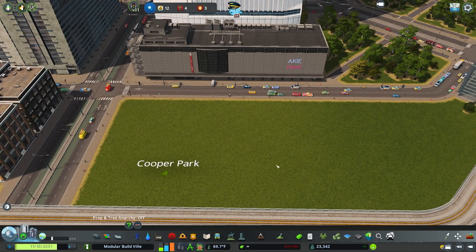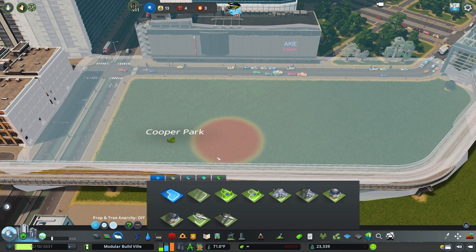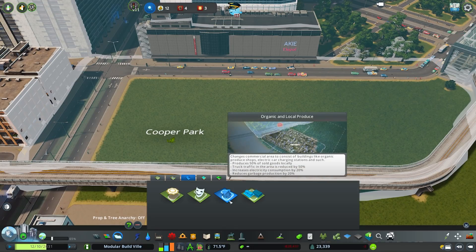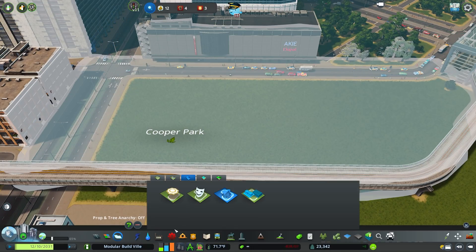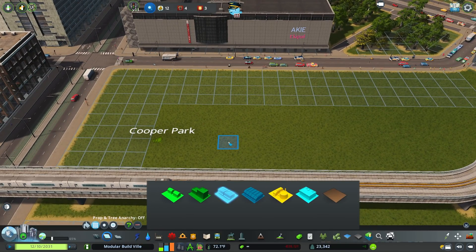First we'll cover the vanilla and unmodded way of getting car parks in. The first thing you want to do is paint out a district over the area you want the car parks, and you need to apply the organic and local produce specialization from the Green Cities DLC, and then throw out a couple of different zoning patterns that have a chance to generate a car park.